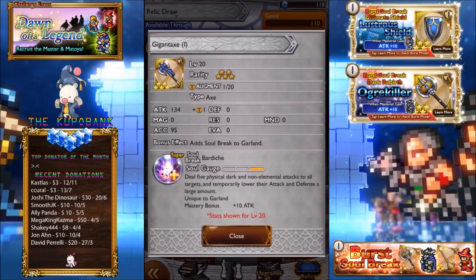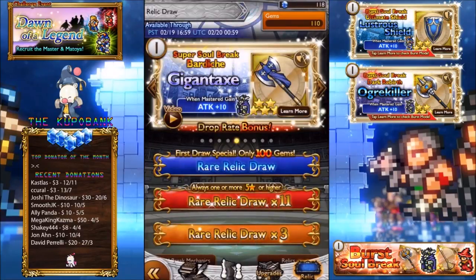Another one for Garland — Gigant Axe, 134 attack. Deal 5 physical dark and non-elemental attacks to all targets, temporarily lower their attack and defense a large amount. That's pretty good because it's AoE as well. Garland is a Knight slash Dark user, so putting a support ability on top of that makes him a little bit more of a hybrid. This could be pretty damn useful if you're not using Garland as a full attack character. That's a pretty damn good relic.